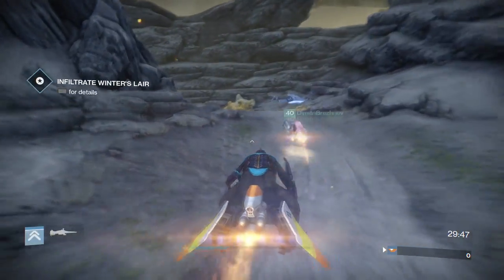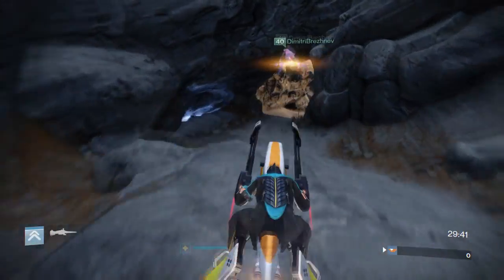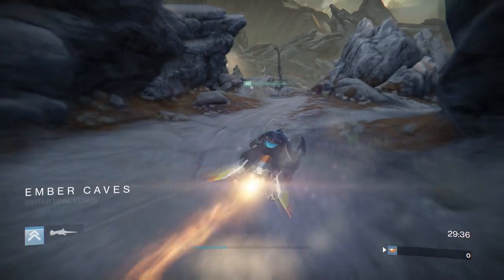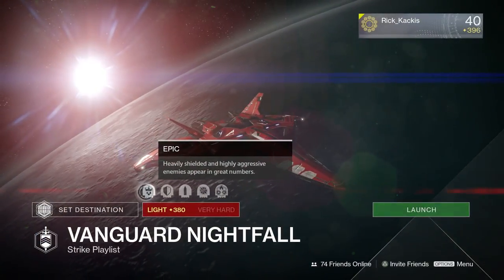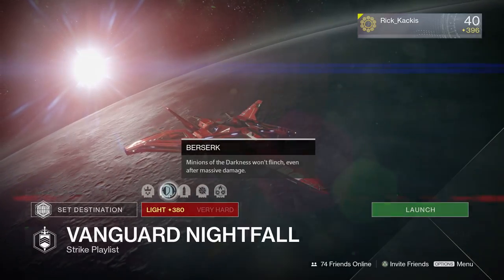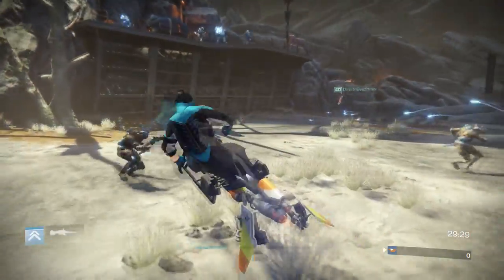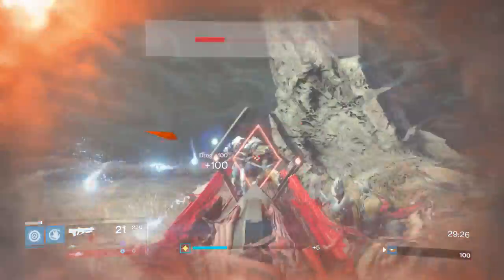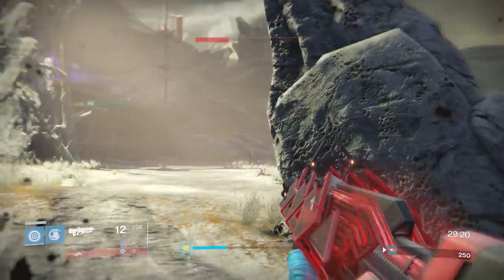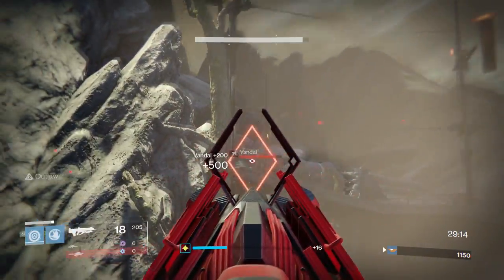Let's get started by discussing this week's Nightfall modifiers. On a scale of 1 to incredibly annoying, these modifiers are actually pretty close to incredibly annoying. We have a lot of negative modifiers. Firstly, we have Berserk. This is going to make it so that Minions of the Darkness do not flinch no matter what you do to them. You shoot them in the face with a rocket launcher, you punch them right in the neck — they are not going to flinch. They are going to keep shooting at you. This can be a huge deal, especially in boss battles. People kind of underestimate how much they actually rely on flinch to stay alive in normal gameplay scenarios.